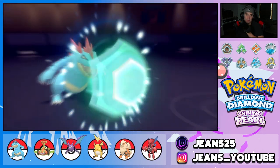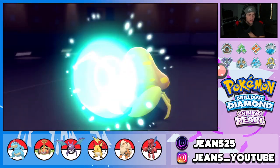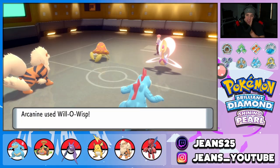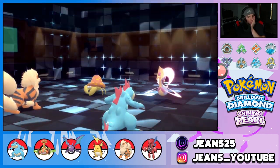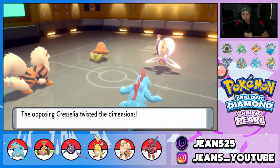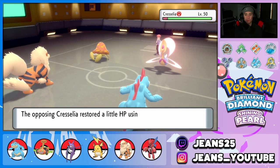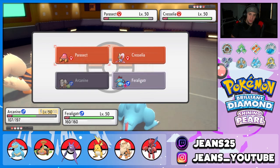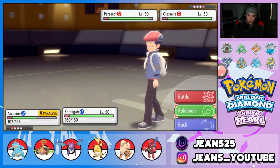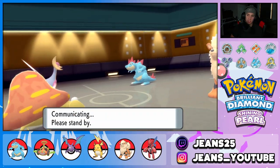Both Pokemon protect and Parasect sets up Trick Room — dang it! I was actually thinking about Swords Dancing. Trick Room could be beneficial or detrimental here. I consider swapping Feraligatr out now. Going for Will-O-Wisp on Parasect and hard swapping into Rotom-Mow, because I want Feraligatr saved for later. I feel like Rotom can be more useful here right now.